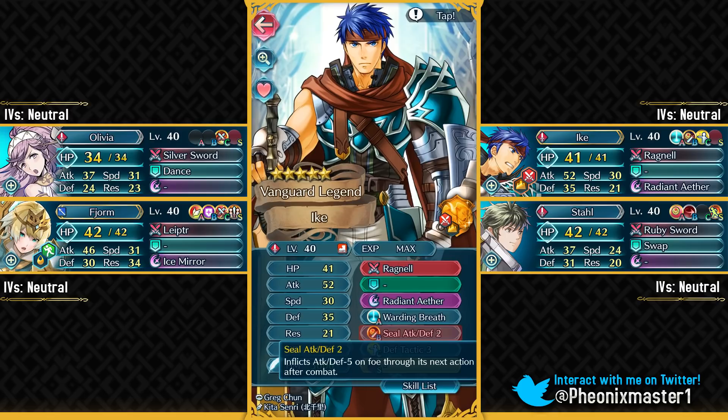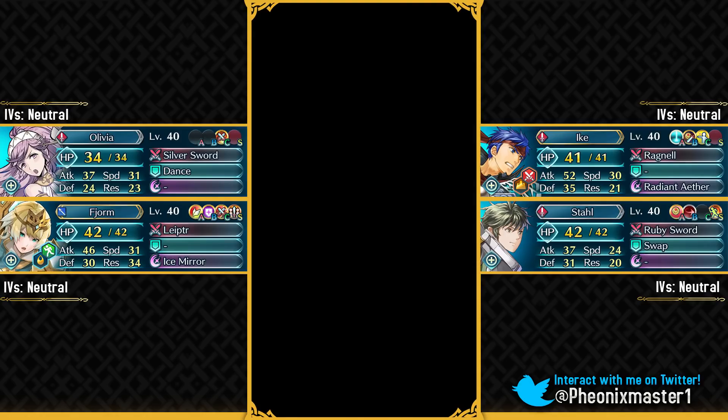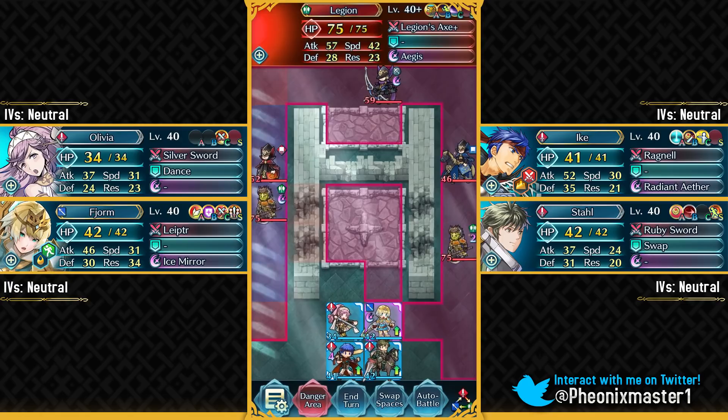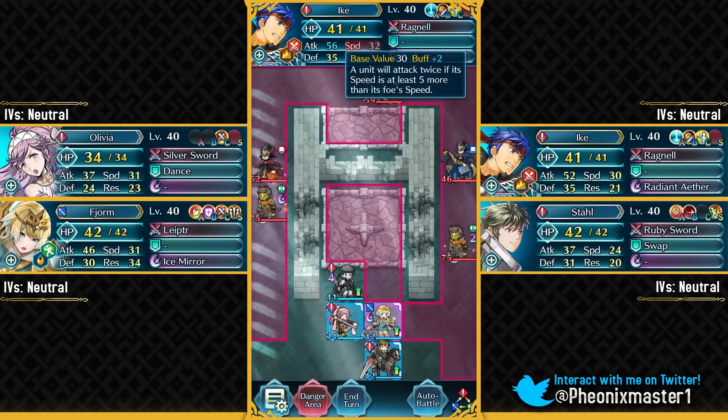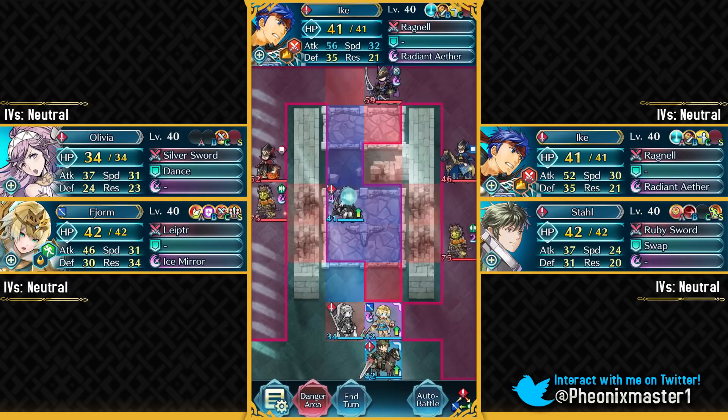Do not run Quick Riposte on your Legendary Ike or on your Fjorm, because we want to play in such a way that we can leave those Legions alive so that we can delay the reinforcements. If you go super hyper offensive on this map, it could end up in your own demise, because these units — if they go down — will trigger reinforcements. Legendary Ike needs the Hone Speed support to double this bow fighter. He has 27 speed and Stahl has Hone Speed Sacred Seal, providing that support.